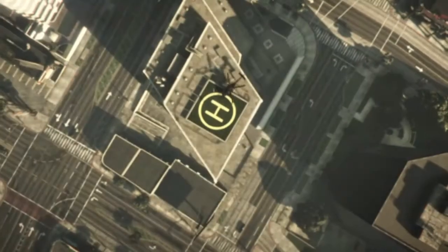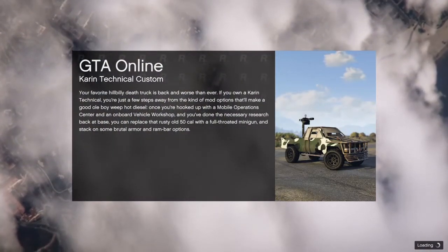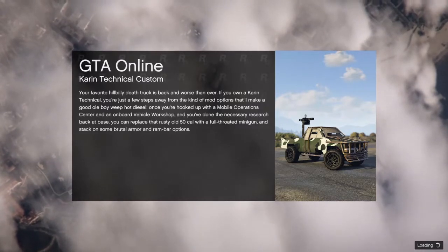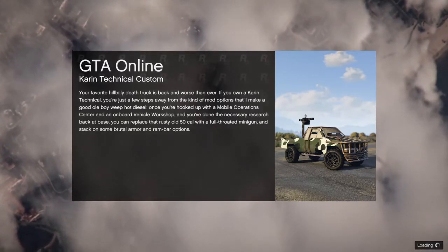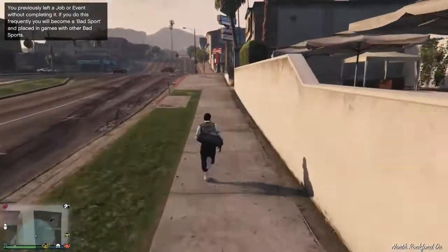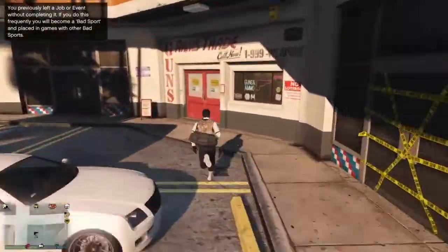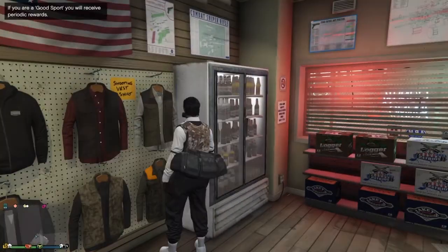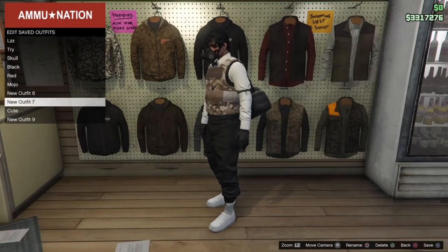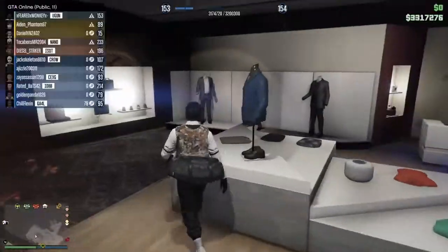Spam auto-show armor for 5 to 10 seconds. As soon as you do that, open up your phone and quit the mission from the phone. As soon as you spawn in, you're going to have to run to the nearest clothes store or gun store.